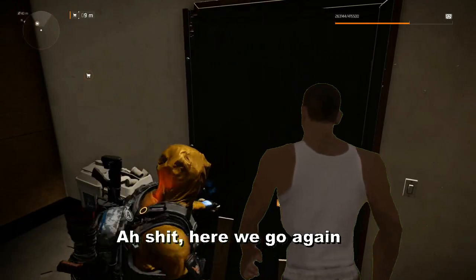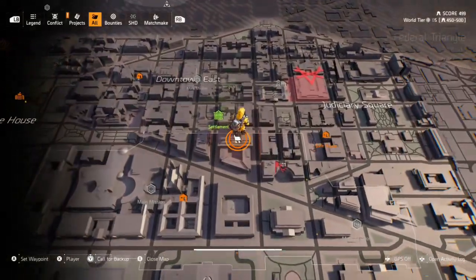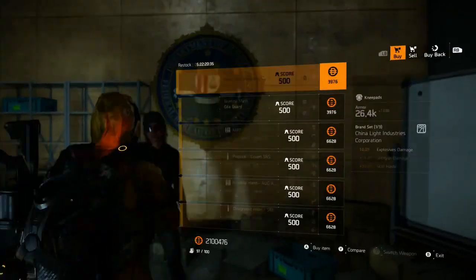Ah shit, here we go again. Plum here, and welcome agents. Ah shit, here we go again. Back with the secret weapons vendor reset for this week. Let's have a peek at what's for sale.